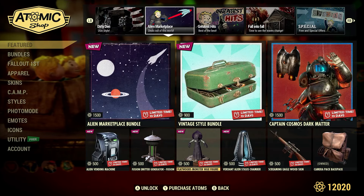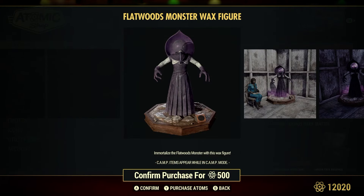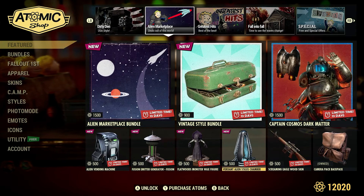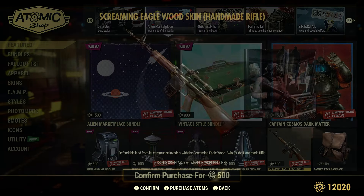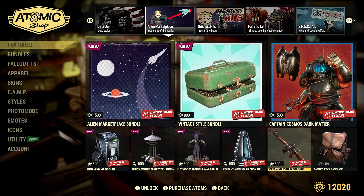Flatwoods Monster Wax Figure, 500 atoms — you can see the good size of it right next to that person there. Verdant Alien Stasis Chamber, 500 atoms — basically like a bed. Screaming Eagle Wood Skin, 500 atoms — basically a skin for the handmade rifle. Looks very nice, antique-y looking wood.